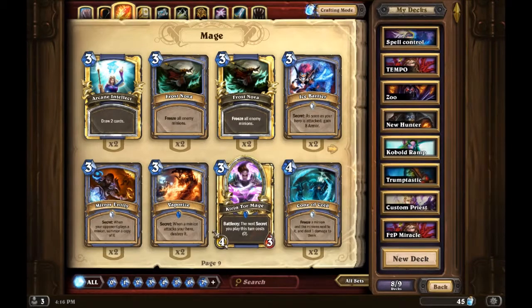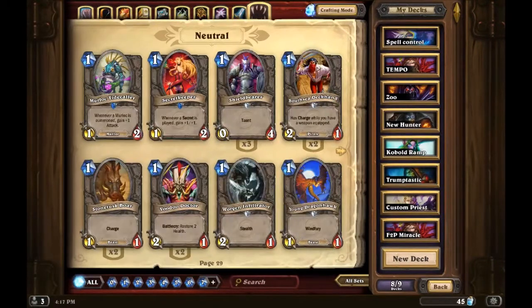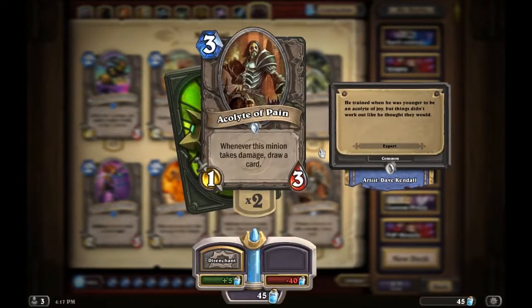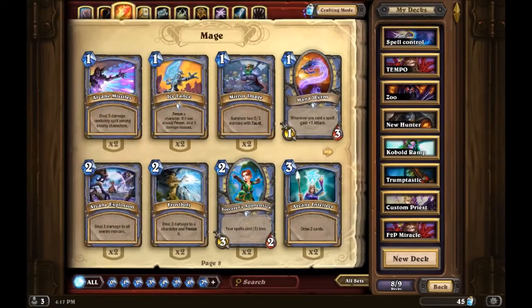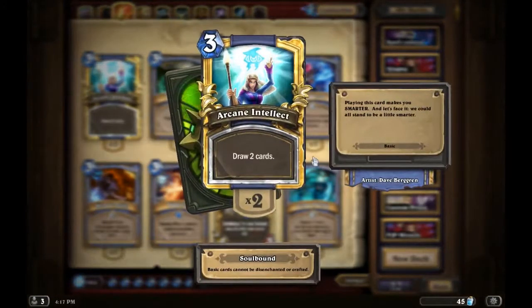Acolyte of Pain — whenever this minion takes damage, draw a card. As a Mage you can actually use your hero power on your own minion to trigger it. So you could think about that as a card-draw alternative, or maybe you just want to do Arcane Intellect.